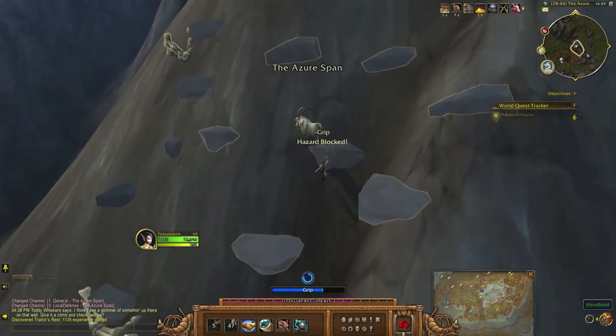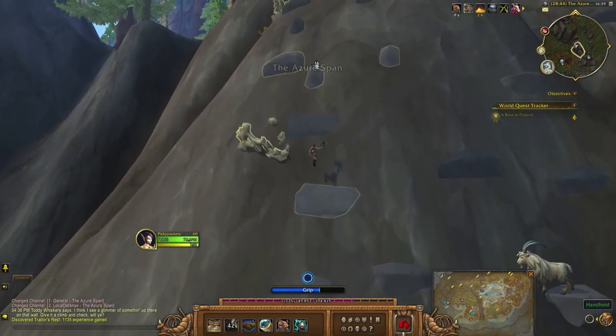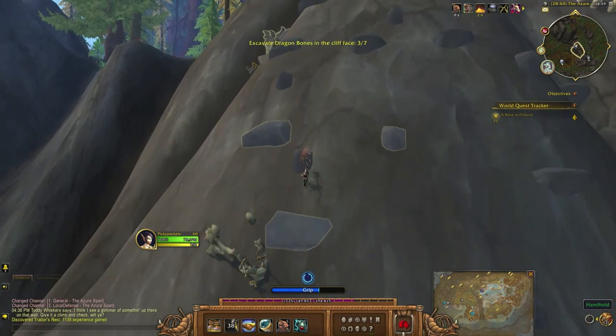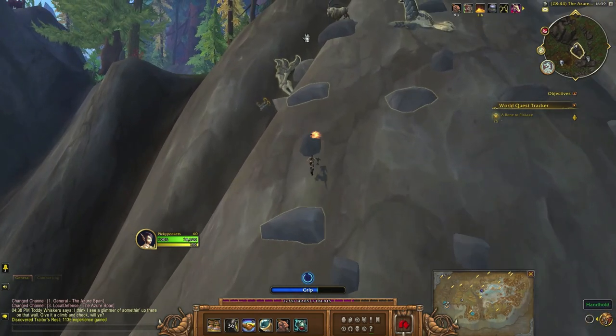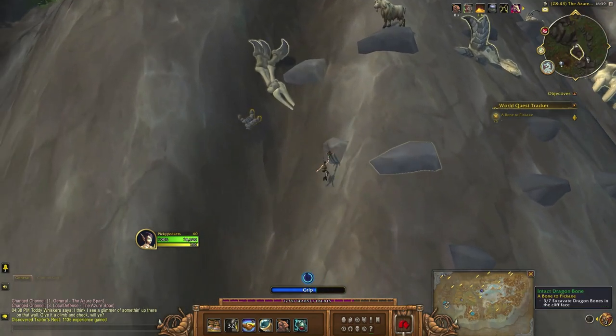To prevent getting knocked off by the goat you want to hit one. So just hit one as you're on the rock or getting pelted by monkeys, depending on whichever world quest you're on at the time.